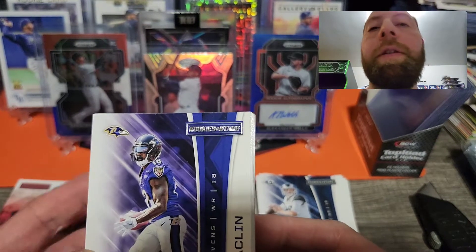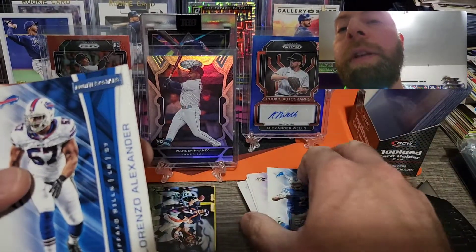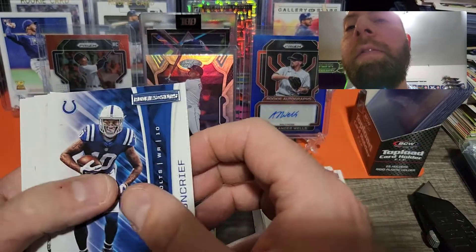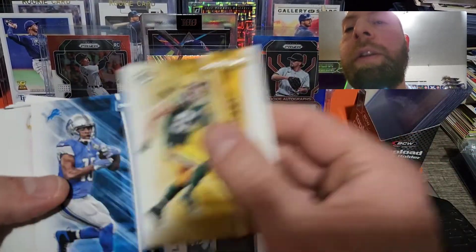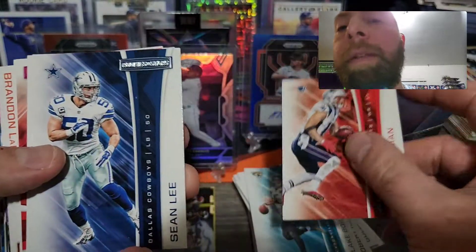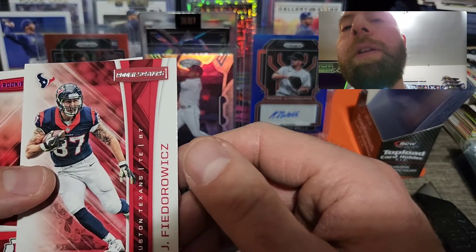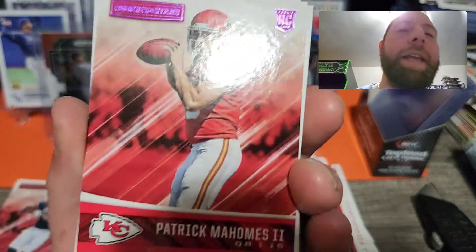Starting the second hanger with Jeremy Maclin, LeGarrette Blount again, Terrell Suggs, Amir Abdullah, Lorenzo Alexander, Kenny Britt, Isaiah Crowell, Dante Moncrieff, Mohamed Sanu, Ezekiel Elliott again, Julius Thomas, Jordy Nelson, Golden Tate the Third, Robert Kelley, Blake Bortles, Julian Edelman, Sean Lee, CJ Fiedorowicz. Hope it's not all the same cards again.